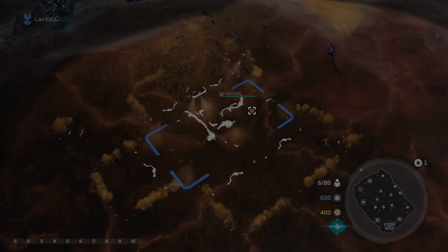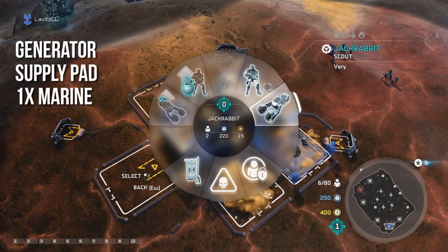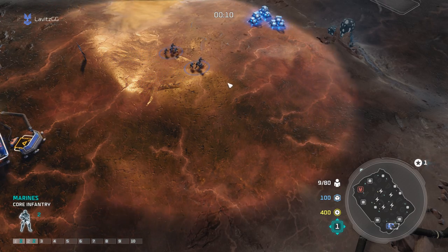It begins with one generator, a supply pad, and purchasing a set of Marines. From there we take our two sets of Marines and go over to the supply crates to start collecting them.